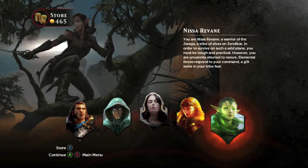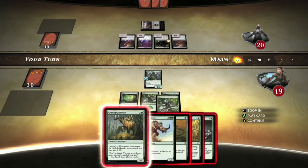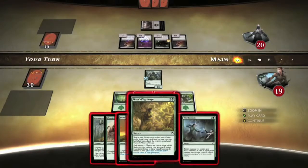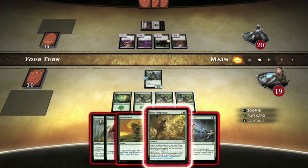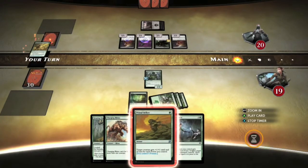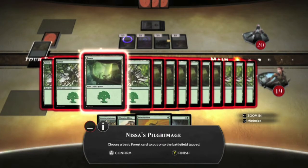This is best done in Nisa's campaign during the first game, so make sure you load that up. The card you want for this achievement is called Nisa's Pilgrimage. It costs three mana, and what it does is allow you to search your deck and add up to two forest cards to your mana zone. If you have a sorcery or instant card in your graveyard, it lets you add up to three, but you only need two for the achievement.